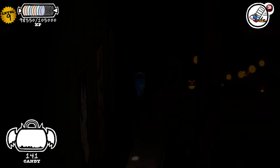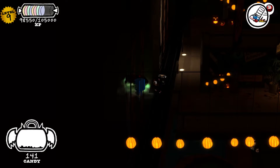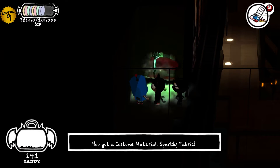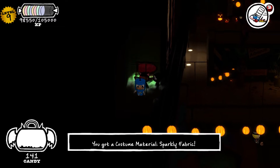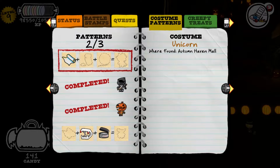So I figured out how to get the one treasure chest. You have to go down this way once you go in the passageway by the arcade. You come in here, and there it is. So we got it. That is for the unicorn costume, I'm assuming. Yes.